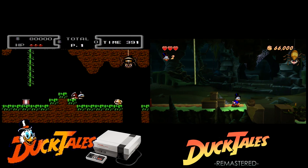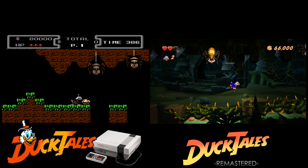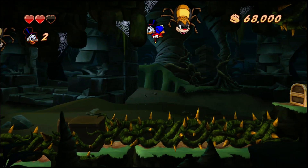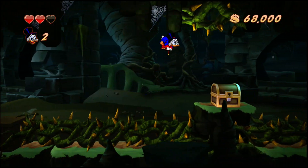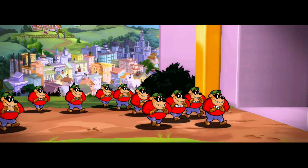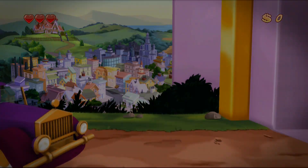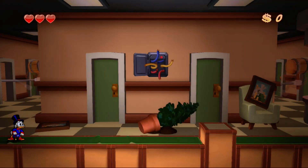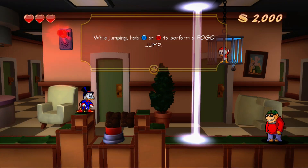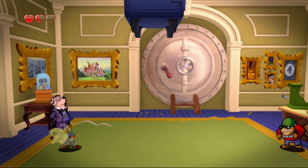DuckTales Remastered is an HD remake of the original DuckTales game on Nintendo. This is a 2.5D side-scrolling action platformer — the gameplay is two-dimensional while the backgrounds are 3D modeled levels. The story is similar to the first game with a little bit added. In the opening scene, the Beagle Boys rob Scrooge McDuck's bank. This flows into the first level, which acts as a tutorial inside the bank itself. After playing the tutorial you'll fight the first boss, Big Time Beagle.